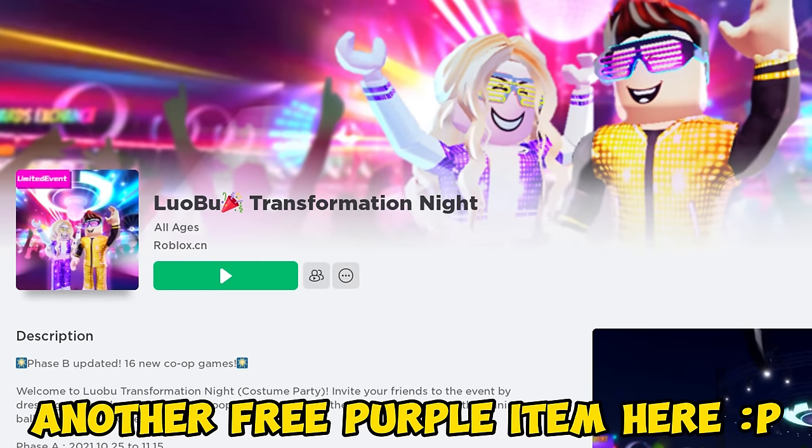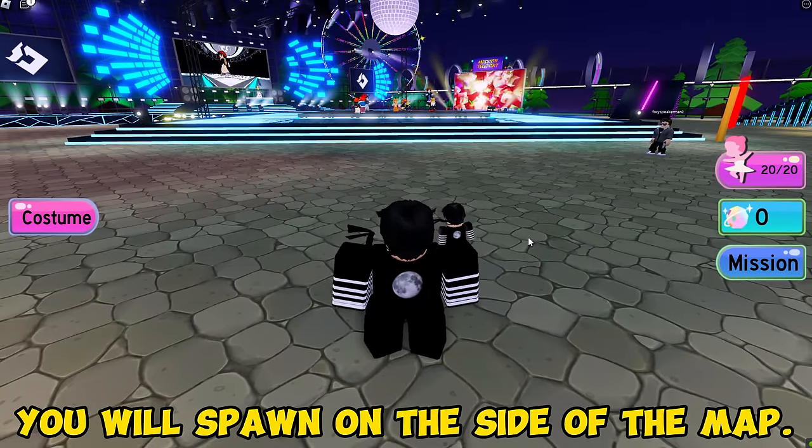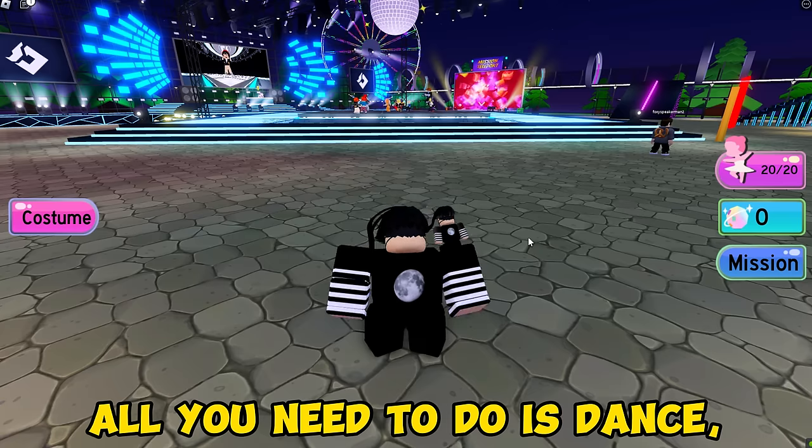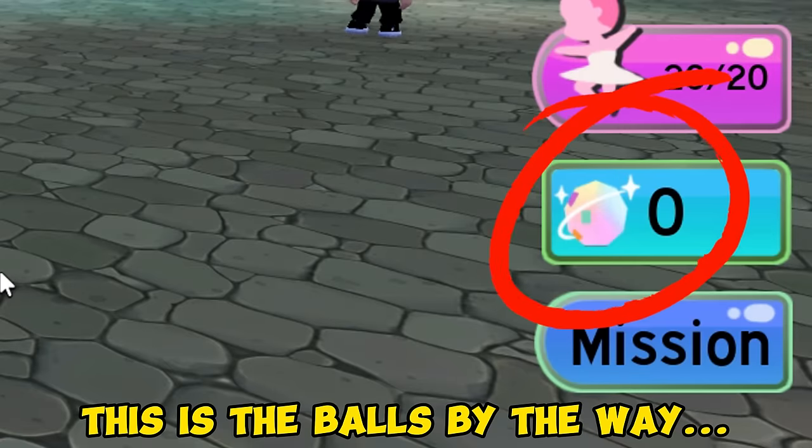Another free purple item here. Join the Luobu Transformation Knight. You will spawn on the side of the map. All you need to do is dance and earn some balls to get the free item — this is the balls, by the way.